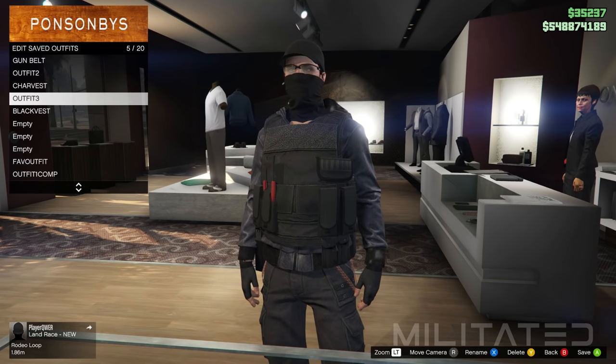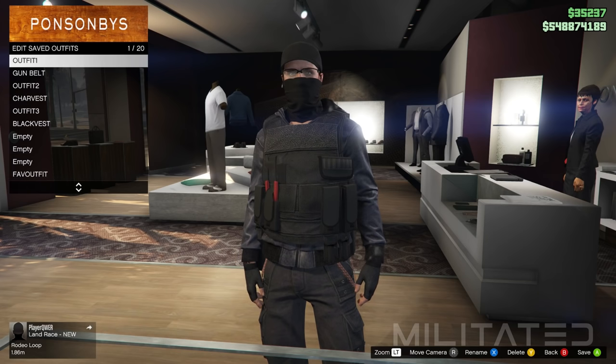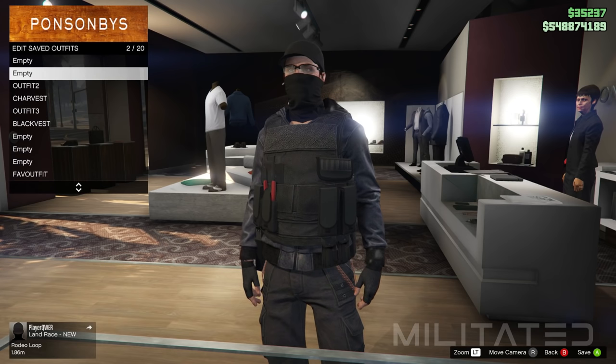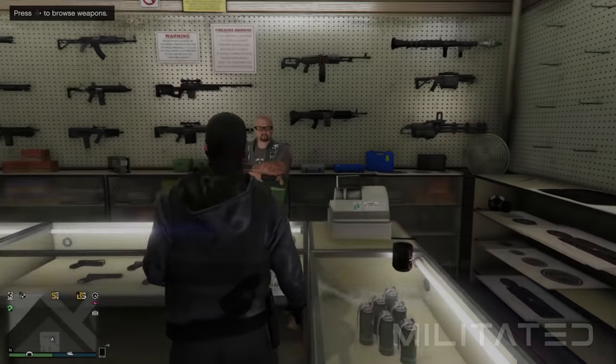Back out of accessories and open the interaction menu. Go into inventory, body armor and scroll down to show armor. Equip the standard armor, then go back into the accessories section. Save this outfit in an empty outfit slot — I'm calling this one outfit one comp. Then go and delete the first two transfer outfits: outfit one and gun belt. We no longer need these as we've used them, and we need to free up those first two slots. Do not save anything there for the time being.